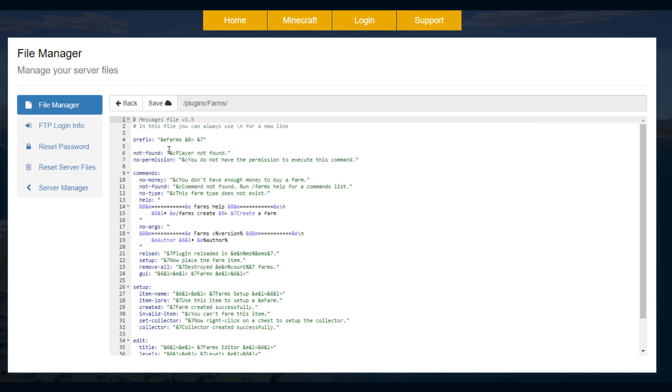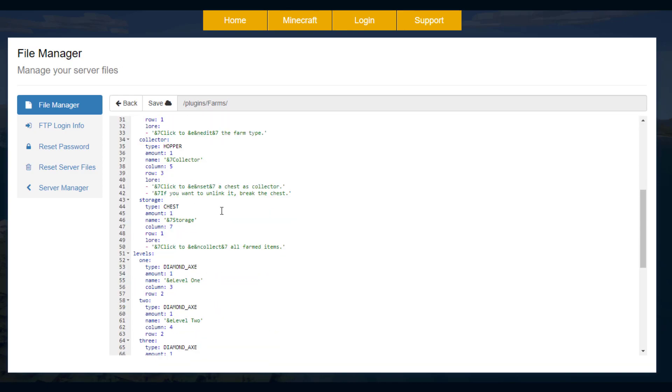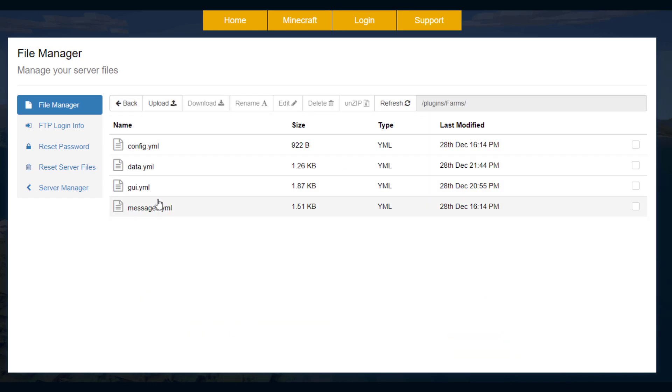We've also got the messages YML — this is everything that's going to pop up in chat, and you don't really need to edit that at all. Then we've got the GUI YML, which is just what it's going to look like in the GUI — the item and what it looks like. You don't really need to edit that either. And then the data YML — this is where everything gets saved, so you shouldn't really touch that.